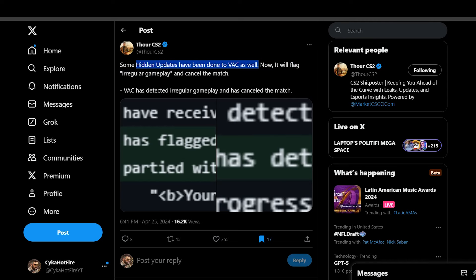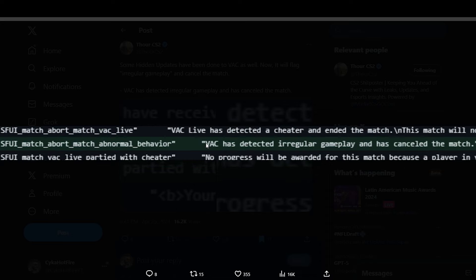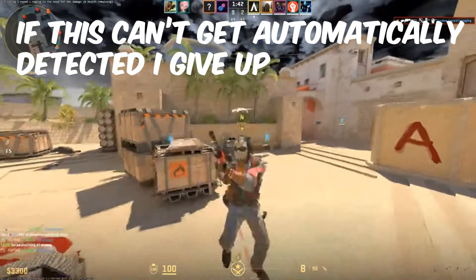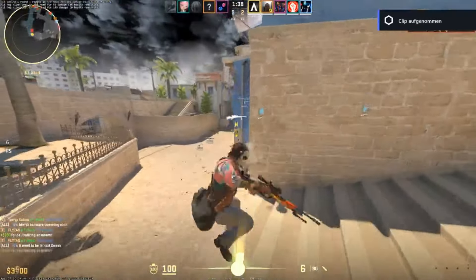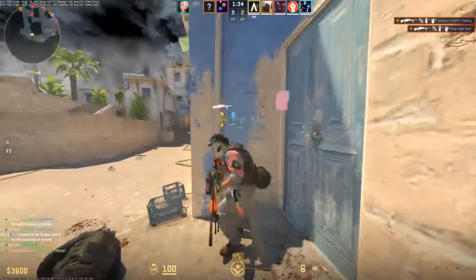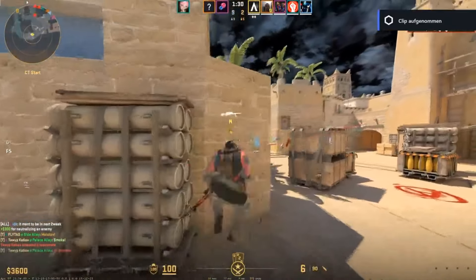More importantly, regarding what's hidden and not in the patch notes: VAC will now flag irregular gameplay and cancel the match, as found by Thor. It is an official thing in the game files but wasn't included in patch notes, so we'll see how well it translates. I'd like to think this is going to get rid of spin botters, which seem to be the worst cheaters in CS2 right now — any time I run into a cheater it's been a spin botter — but we'll have to wait and see.